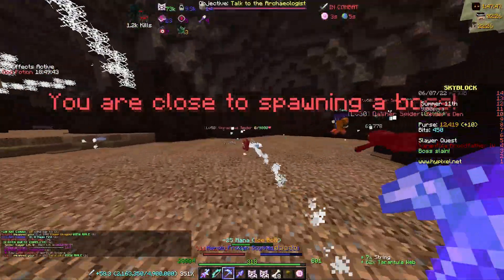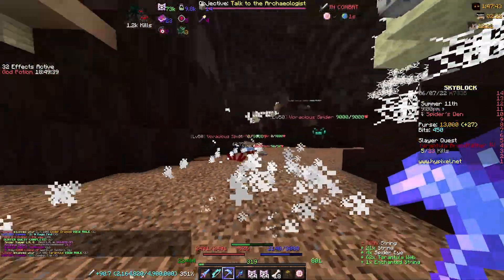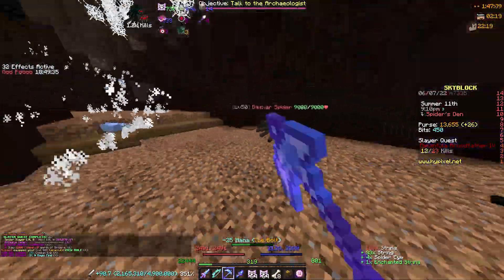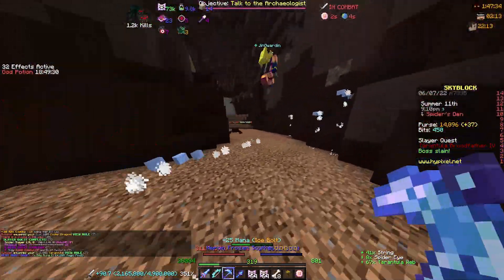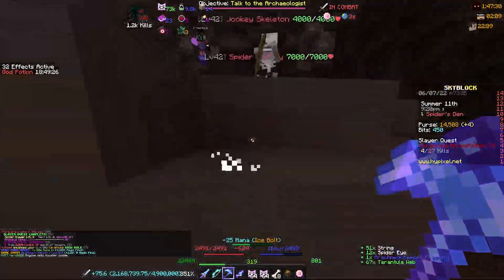So that is Spider Slayer. The current setup I'm running is using a Frozen Scythe to kill the spiders to spawn in the boss, and then using a Hyperion to kill the boss. The current armor I'm wearing is 3/4 Storm with Wither Goggles, because that's just what I had and they give pretty high intelligence.